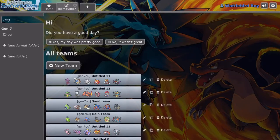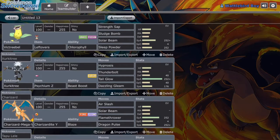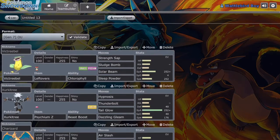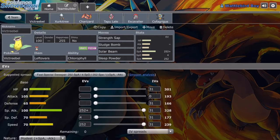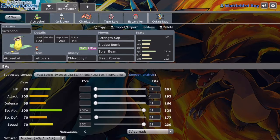Starting off, I'll show you my team. This is a team I made fairly recently. Starting with Victreebel — Special Attack, Speed, nothing really special. It's got Chlorophyll to benefit from Mega Charizard Y's Drought ability. That's how those two Pokemon on the team sort of balance each other out, helping each other out.